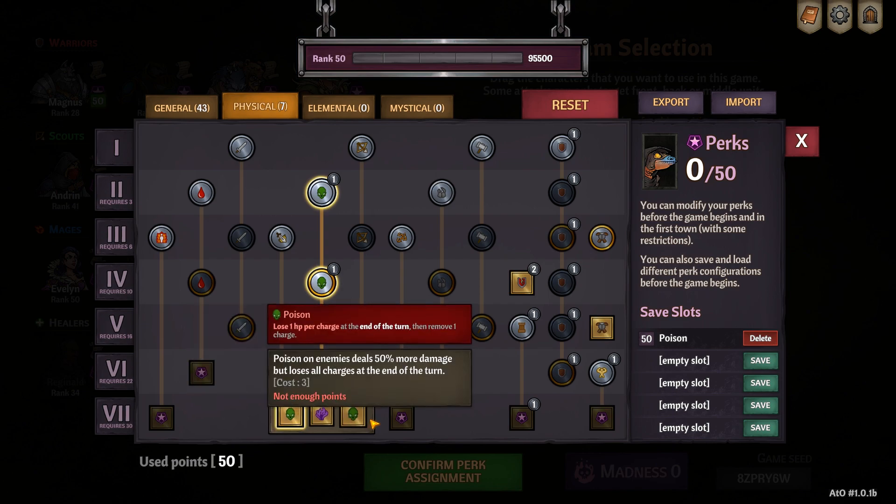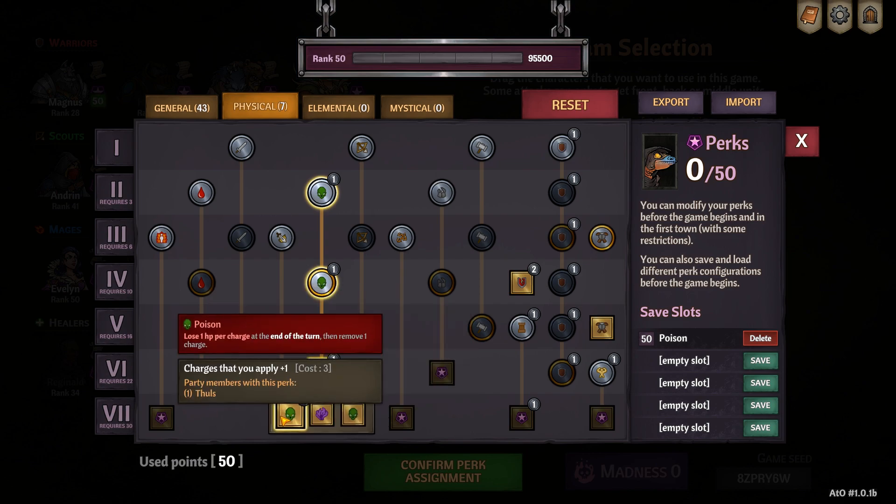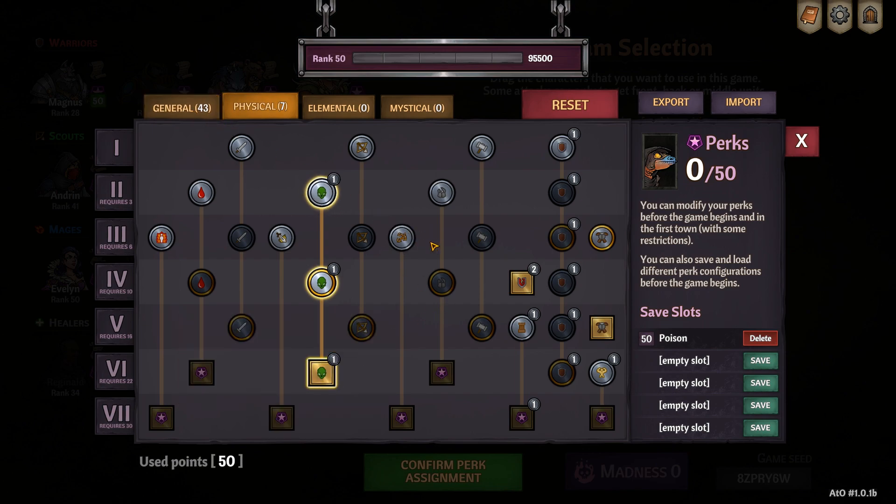On the physical tab I put points into poison, and one extra charge of poison is the way I like to go. You could go for poison detonating at the end of each turn, which is good against bosses and people who like to dispel poison, but it's up to you really. I prefer one extra stack of poison.